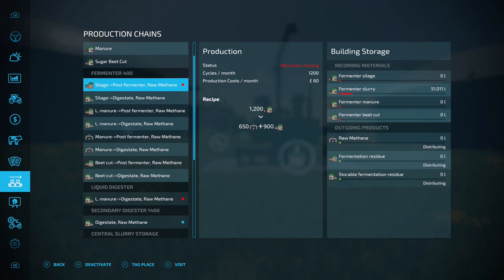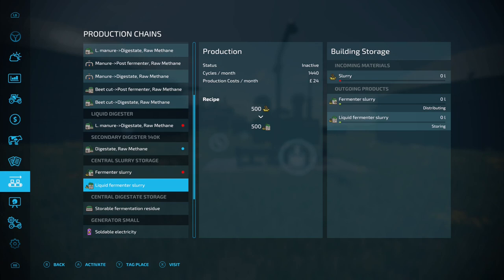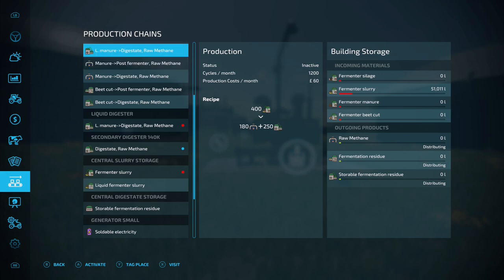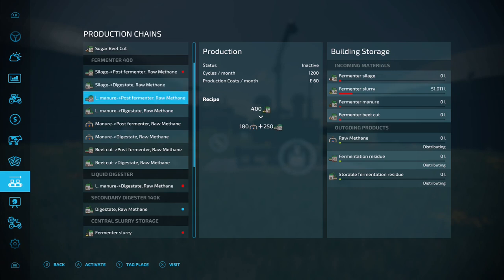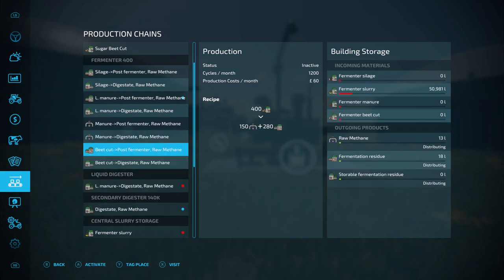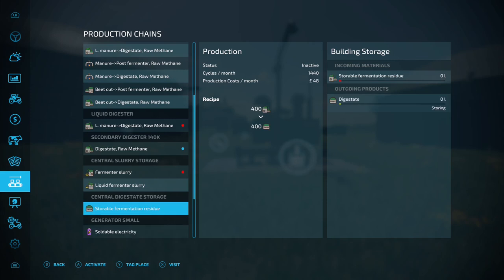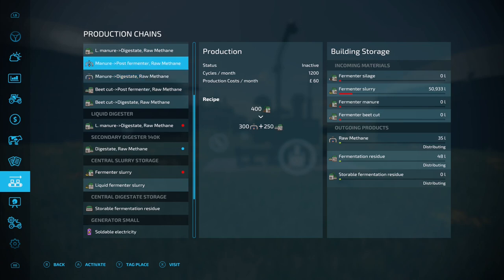The liquid fermenter slurry — that's what the fermenter makes — but it's not giving us an option to extract it. Looking at it, the post-fermenter raw methane and liquid manure section needs fermenter slurry as input. So if we turn that on and turn the other off, that's now going to reprocess the slurry back through the system. We've still got no digestate yet though, still waiting for the secondary digestate to finish processing.